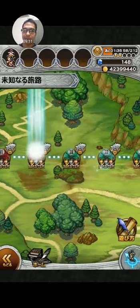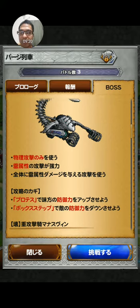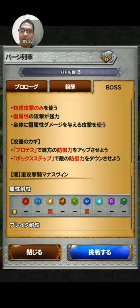Then we have stage 13. I forgot his name, but he attacks only with physical attacks and can also hit everybody with lightning-based attacks. The key to victory: use Protega to increase defense and Box Step to decrease the enemy's defense.